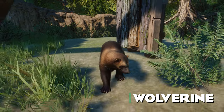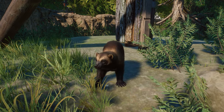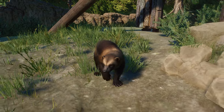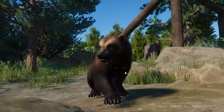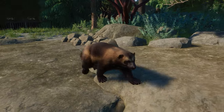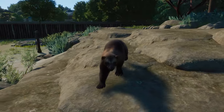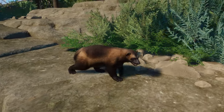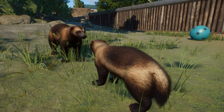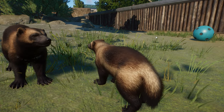Here we have the animal that was probably one of the most requested animals to be added to Planet Zoo — the Wolverine. It was just using this scratching post. It is so well made — the fur on this one looks amazing and the face looks super well made. It can actually use a lot of enrichment items and it can climb. It is such an interesting animal and a perfect addition to Planet Zoo. I can already see so many different habitat ideas for this one. We are looking at the male; the male is bigger. They are showing how feisty they are — the Wolverine is a really feisty animal. It is said to be able to kill a moose, which is so much bigger than it.